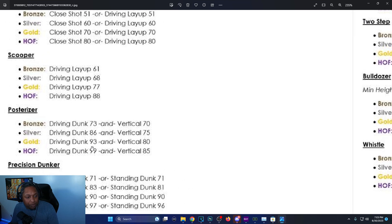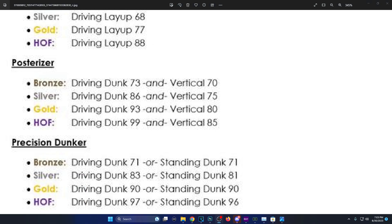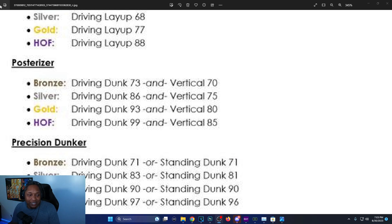Precision Dunker is another slashing badge: bronze is 71 driving dunk or 71 standing dunk, silver is 83 driving dunk and 81 standing dunk, gold is 90 driving dunk or 90 standing dunk, Hall of Fame is 97 driving dunk or 96 standing dunk. With both Posterizer and Precision Dunker together your dunking is going to be pretty OP.